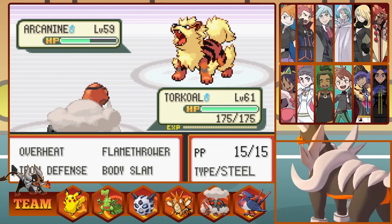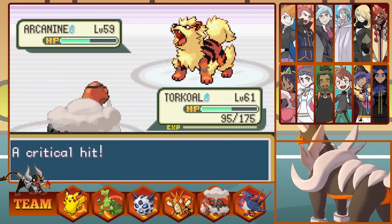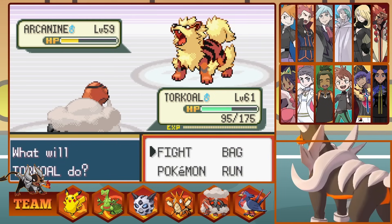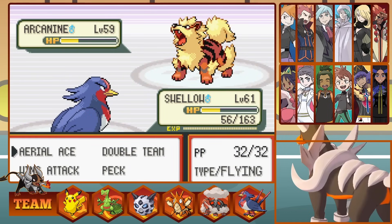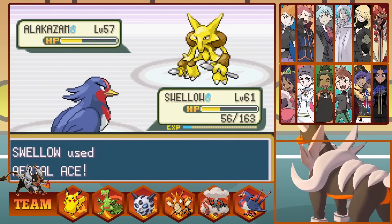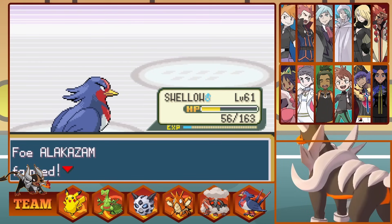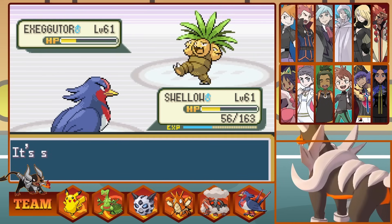I send out Torkoal next, who eats a Flamethrower rather well even considering we got a Critical Hit, and we hit a Body Slam of our own. I don't want to put him in Full Restore range, so we send out Swellow, who doesn't take a Flamethrower well but does survive it. We then hit an Aerial Ace to bring the strong Fire type finally down. Blue sends out his Alakazam next, and we just Aerial Ace it for a Critical Hit one-shot, repaying the RNG favour. This brings out Exeggutor, but Swellow's flying moves handle it, though it survives once and misses its attack, so we bring it down the next turn.